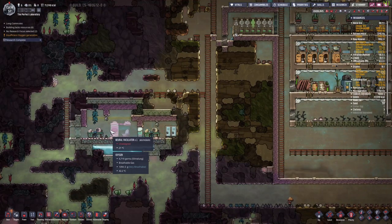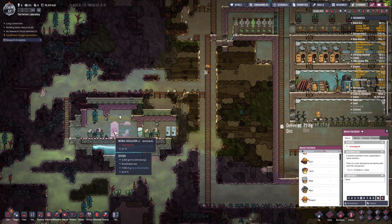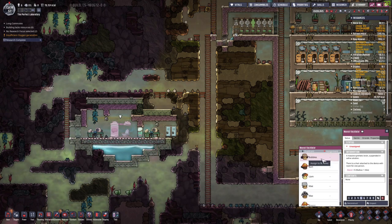Oh, here we have another neural vacillator! Let's see — we had our two builders who we were going to send out here. Let's bring Bubbles here — favorite character Bubbles, let's go!